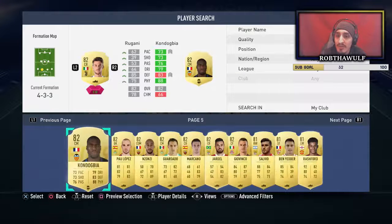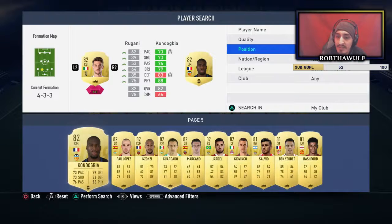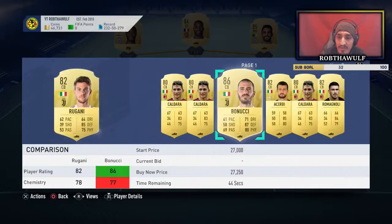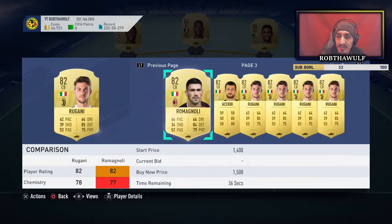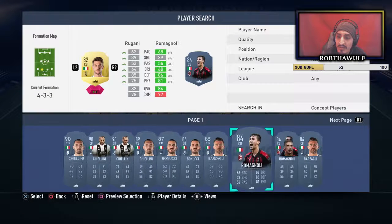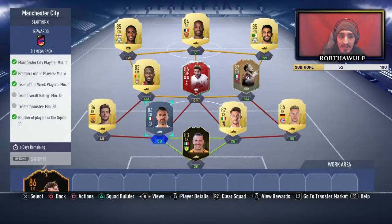Let's go to Italian nationality, Serie A, center backs in the transfer market. Bonucci is 27k. Barzagli - let's go with Barzagli, and Rugani, because that gives us a perfect link right there. That's 77 chemistry.